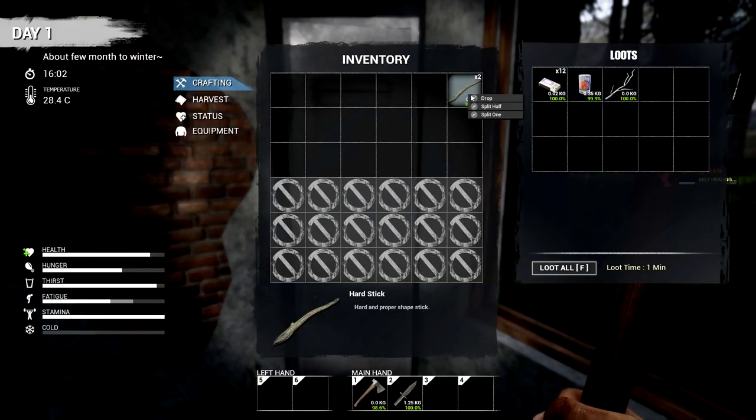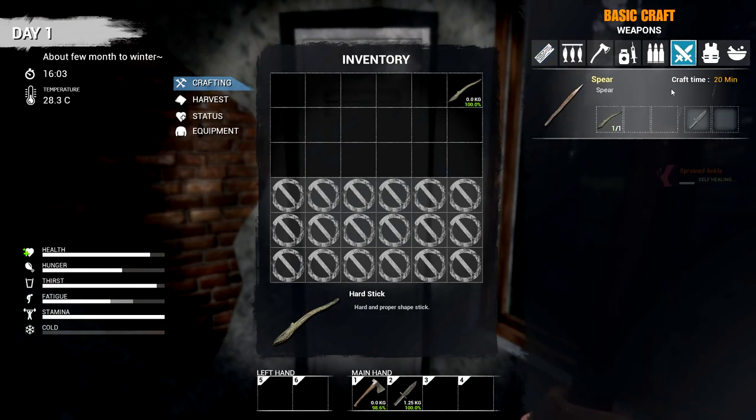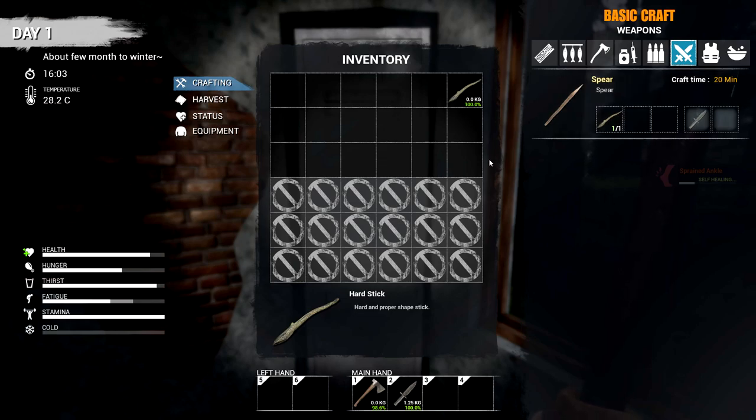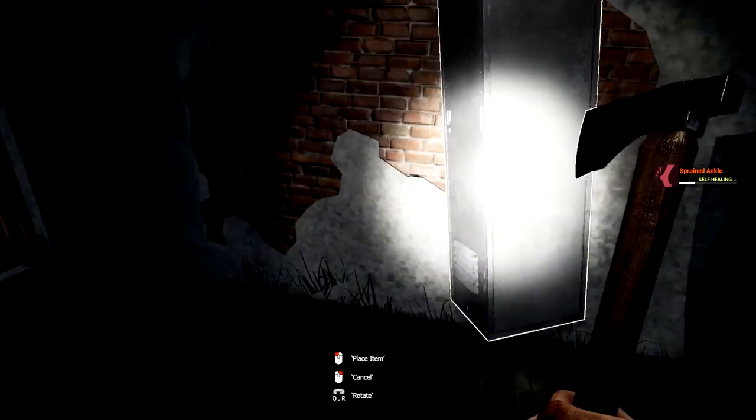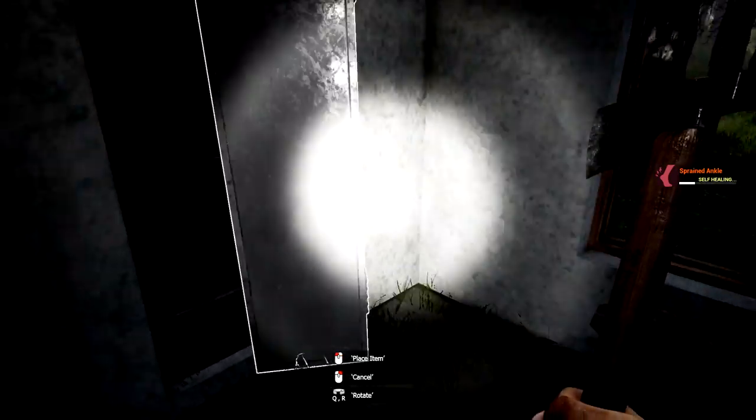Let's just do it. Let's split the stack — split in half, whatever. We'll craft this baby. How long does it take? Whittling this down — 20 minutes. We're not ready to waste 20 minutes right now, so it's not going to happen right now.